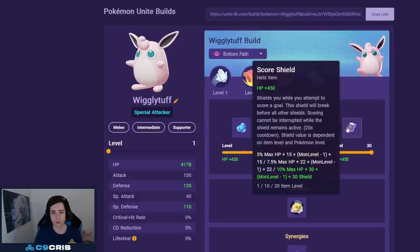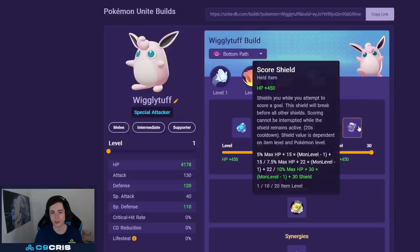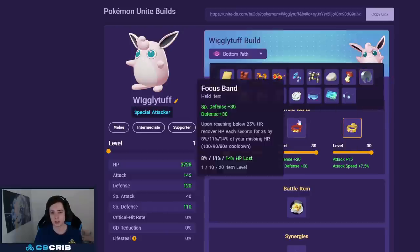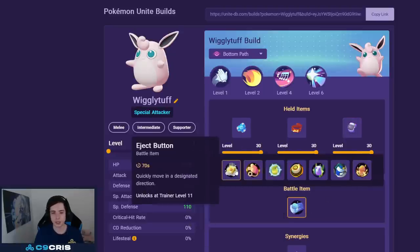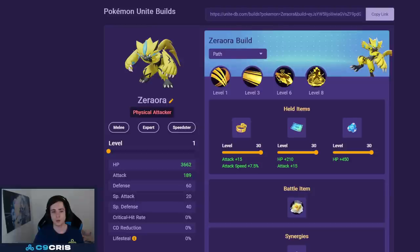For Wigglytuff the best build is Sing and Dazzling Gleam with Body Barrier, Focus Band, and Score Shield — it's one of the Pokémon that doesn't really have great other items for this build. Otherwise maybe Muscle Band for better early game damage, but Score Shield is still totally fine. For battle item either Eject Button or X Speed — Eject Button is a bit better since you can surprise opponents by ejecting into the enemy backline in mid or late game fights.